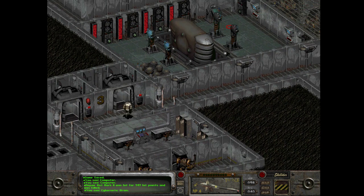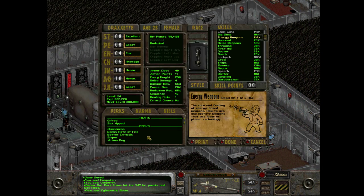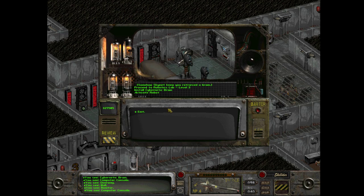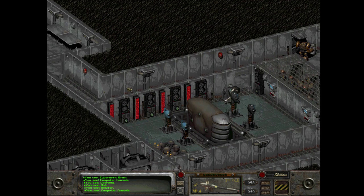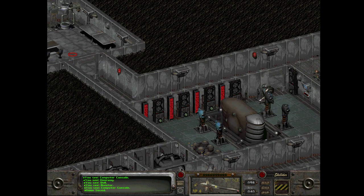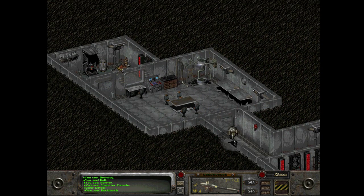Hey, I can move normally again. I blew up all the robots down there and I do in fact have an 80% critical hit ratio. Skynet: 'I got that thing you wanted. How did you retrieve the brain? Proceed to robotics lab level three, install cybernetic brain, activate robot.' I suspect they knew I got a brain, so that makes sense.